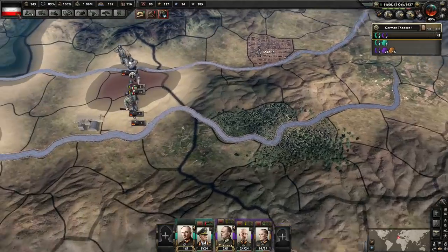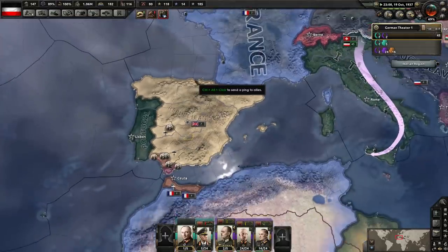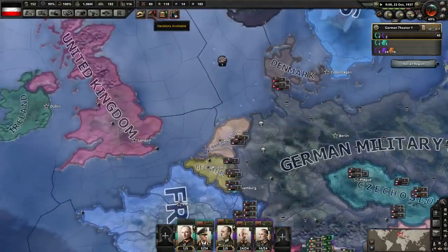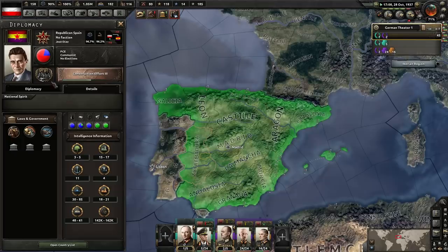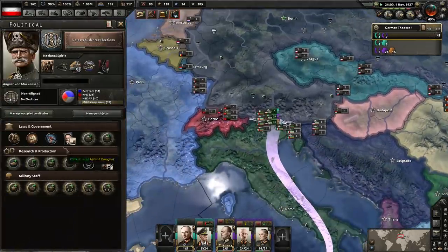I'd recommend you do that in future. Look at them holding out here. Why does the Spanish always get so strong after the Civil War? It seems kind of backwards from what you'd expect - you'd expect the Spanish to get a lot weaker after the war. The recovery from the war should be a big deal, but it's not. I'd imagine when they get a Focus Tree for Spain, they'll probably be nerfed pretty heavily.